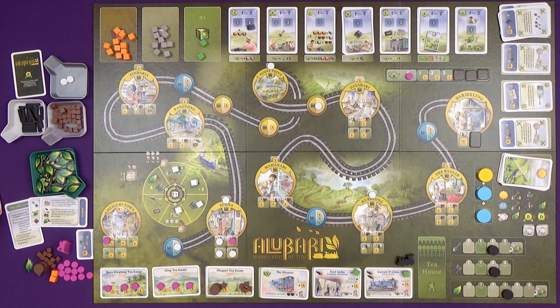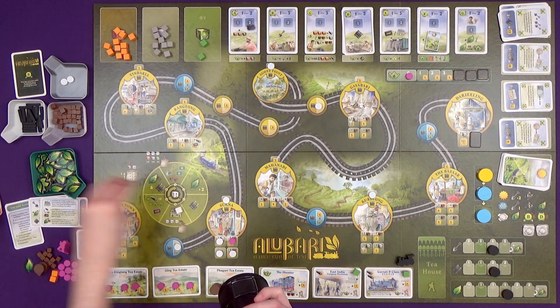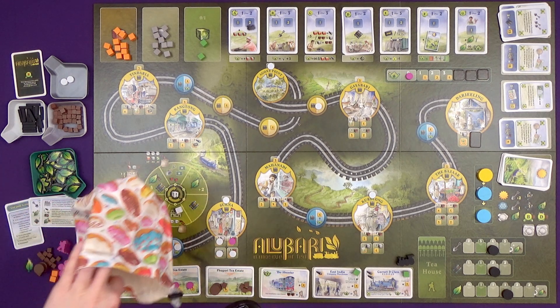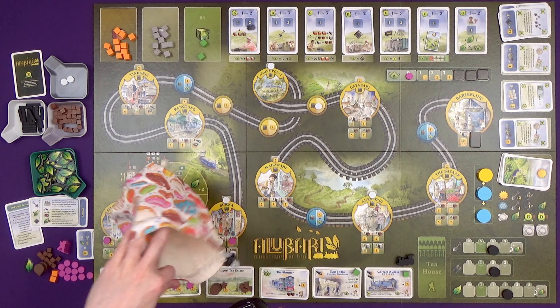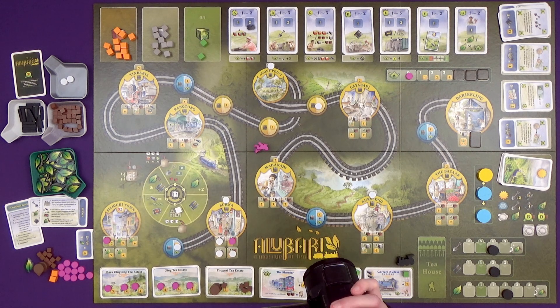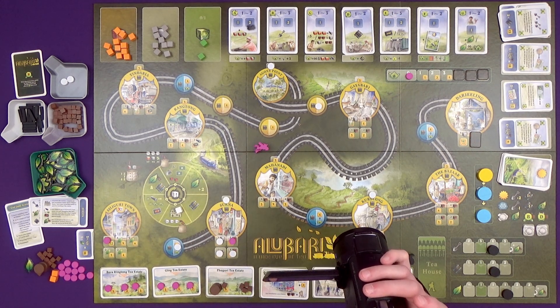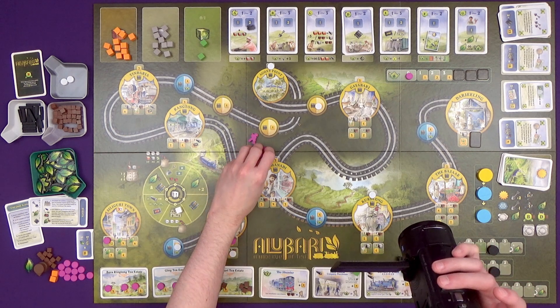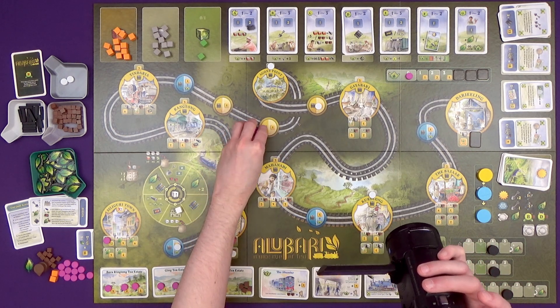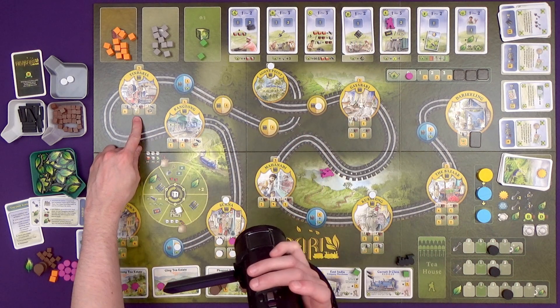I've spent a lot of them on tea estates, so that's all done for me - I can't go in those spaces. Cubes one, two, and three go back in the bag. There is not a lot in this bag that is not event cubes now, so maybe I need to think about that, especially since I've got an extra worker this round.